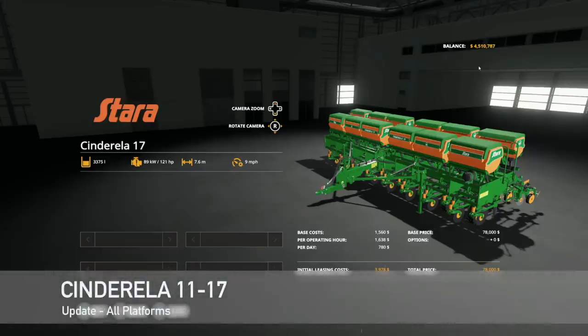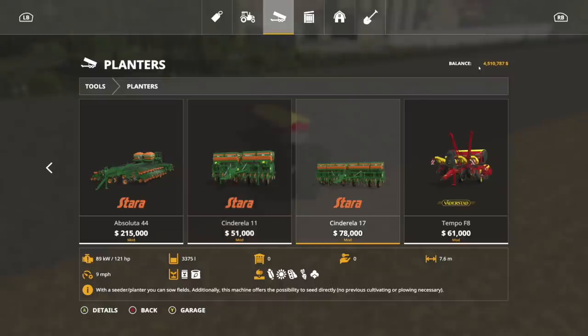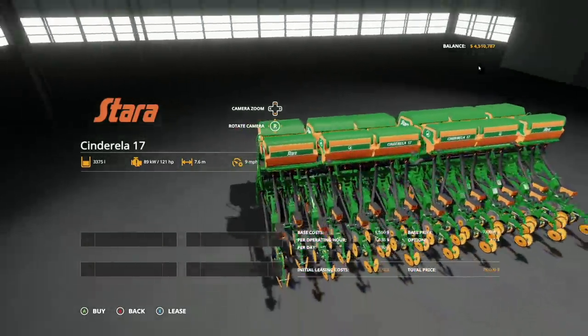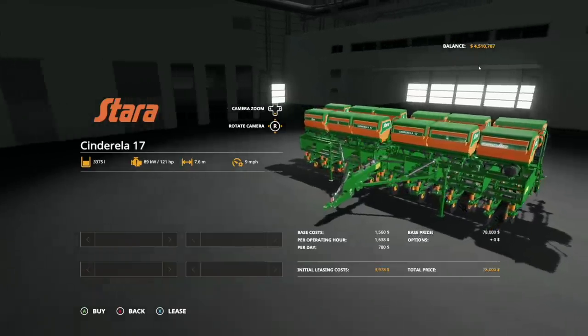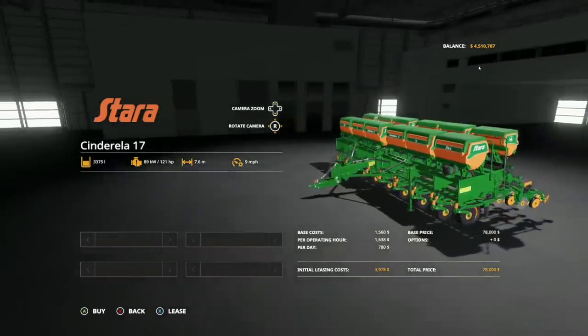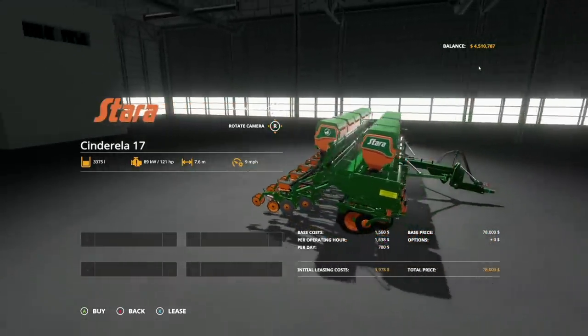Making our way into mod updates for all platforms. First up today, we have the Cinderella 11 17. Before, we only had the Cinderella 11, and now we've got the 17. There's no changelog, so assuming this is the new piece — it holds 3,375 liters, has a 121 horsepower requirement, 7.6 meters at nine miles per hour. This is a direct drill at $78,000 and does corn, sunflower, soybeans, sugar beets, and cotton.